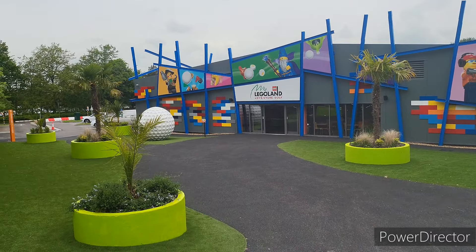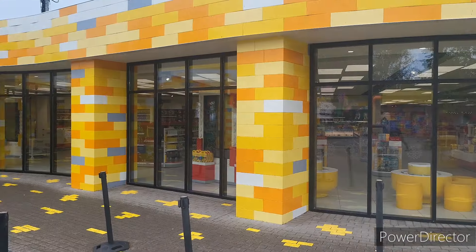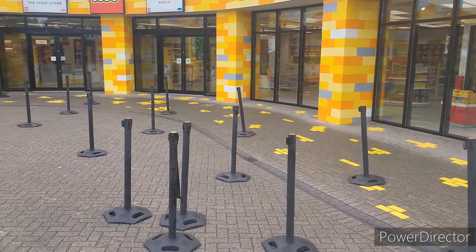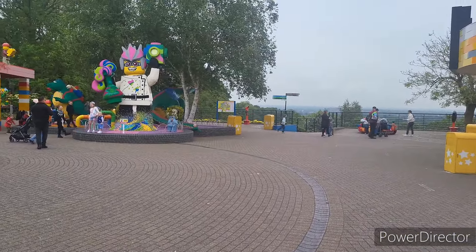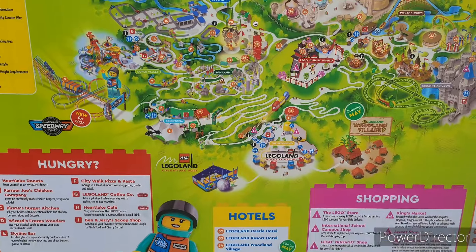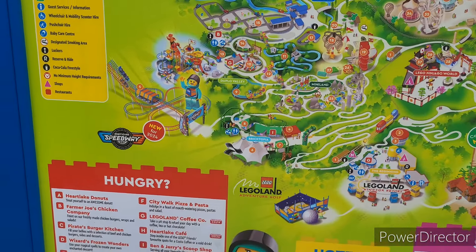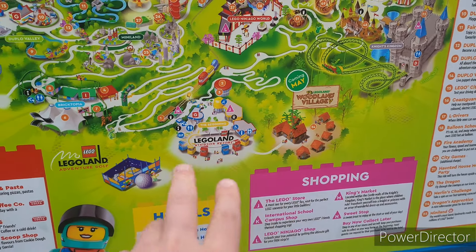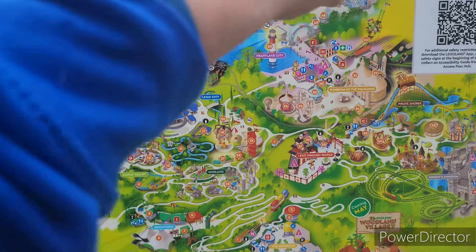I just had to come in and scan my pre-booked ticket - that's different, I don't normally have to do that. So we're outside in the main plaza, come through security. Just quickly showing you the park - nothing's really much changed here. You've got the big Lego store with loads of stuff in it. Very quiet today. The map has changed - there's Speedway down to the left, and the Woodland Village is opening in May.